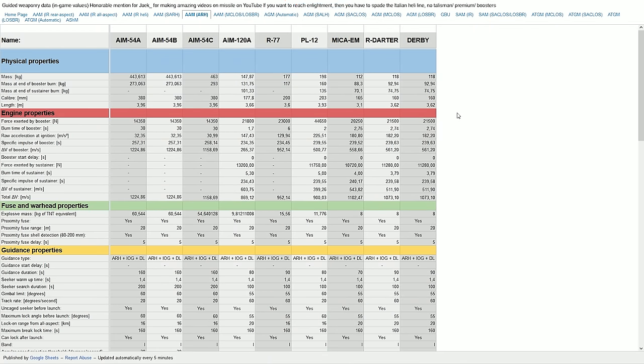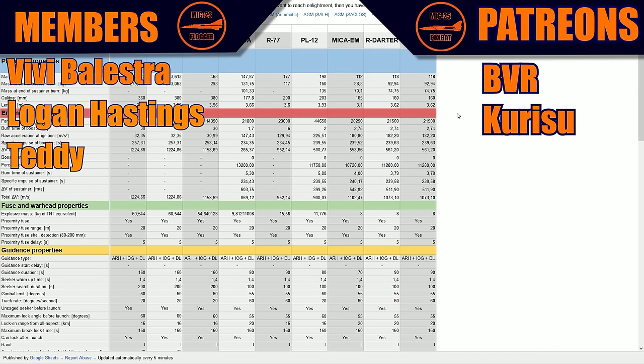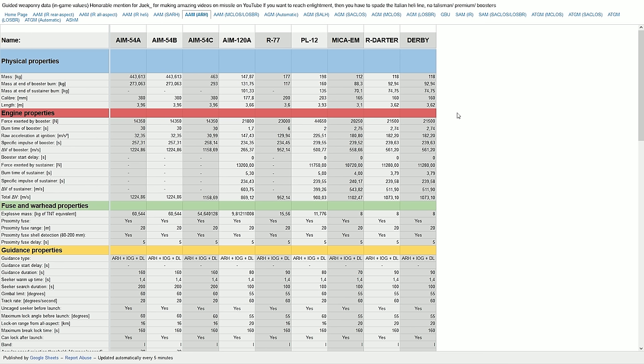Hello guys, it's Matt and today we're going to take a look at the dev server's files. We are here in the guided weaponry data spreadsheet that Xabi and Copani made. I've covered this spreadsheet in other videos in the past — it's basically a roundup of every single missile, SAM missile, IR missile, everything in the game files. I'll leave the link in the description. With this we can actually take a look at the differences between the FOX3 missiles in the files right now on the dev server.